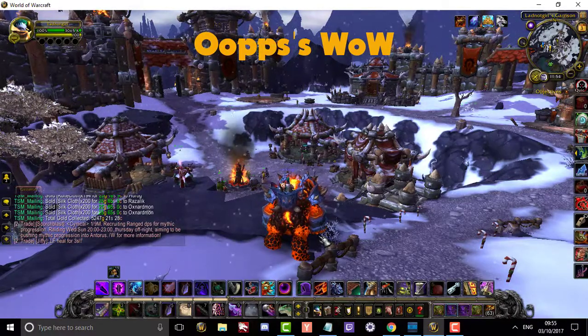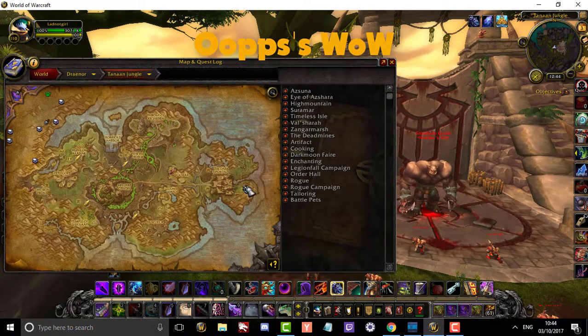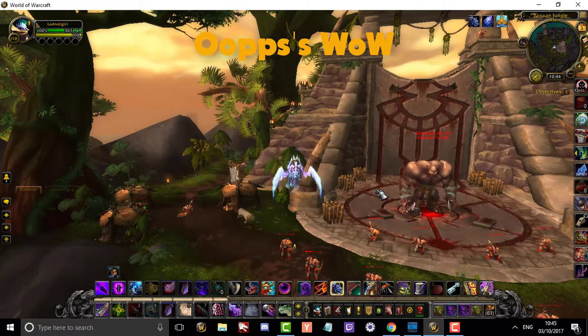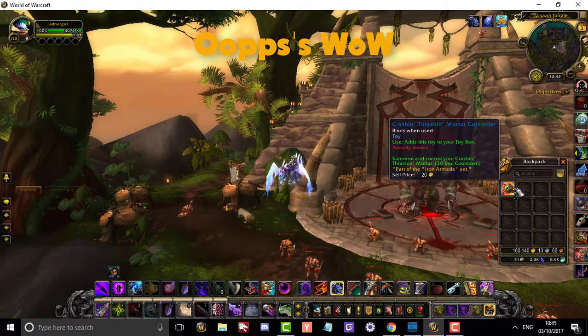Farm spot one, day eight. I'm going to farm for some toys — Draenor farms in Tanaan Jungle, not far from the Bolmar flight path. Three bosses here can drop crushing toys. I've already farmed Smash and Grab and was very lucky — I got the Crushing Motor Controller.